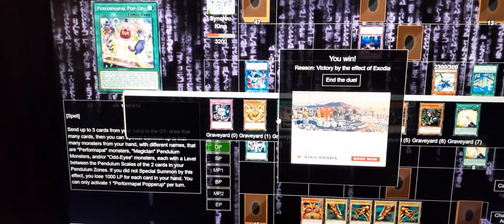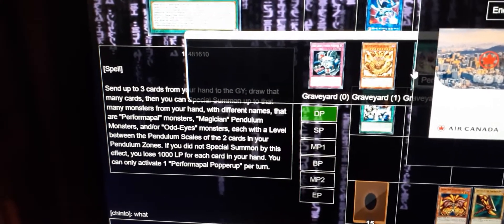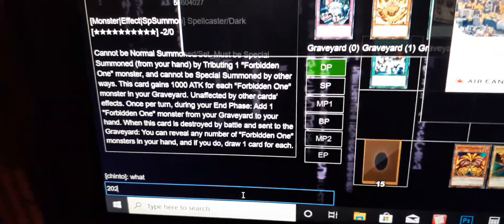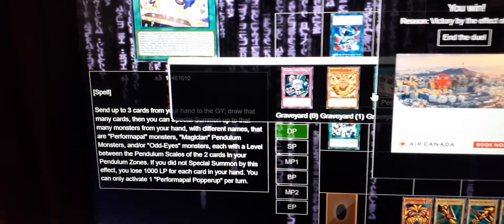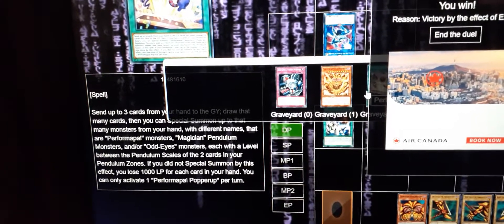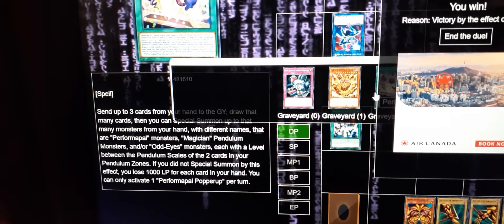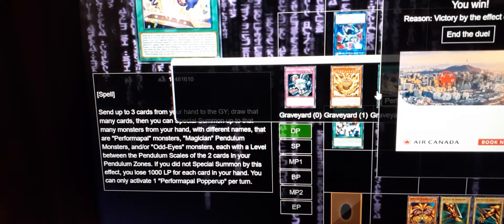The card is Performapal Popper-Up: send up to three cards from your hand to the graveyard, draw that many cards, then you can special summon as many monsters from your hand - which includes Performapal, Magician Pendulum monsters, and/or Odd-Eyes monsters - each with a level between the pendulum scales. So if you're running a pendulum deck, it's just a draw three that reshapes your hand.